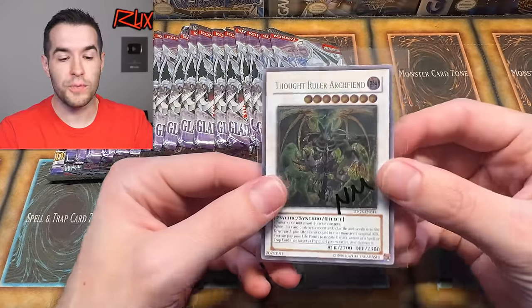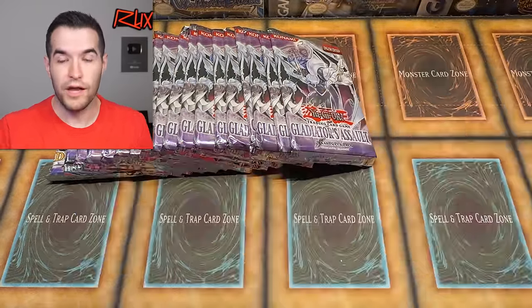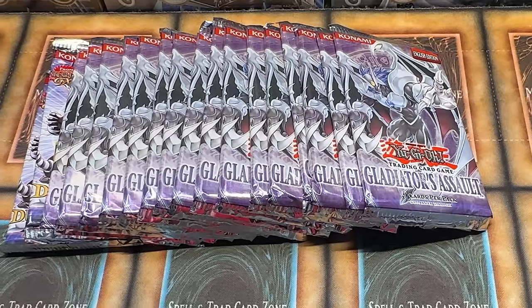I'll be giving away this Ultimate Rare Thought Ruler Archfiend — near mint, really good condition. Just like the video, be subscribed, turn on notifications, and let me know down below what you want to see out of Gladiator's Assault. We've done a recent opening of Gladiator's Assault, so if you missed it go check it out. Also if you haven't seen the first two days of Legacy Week — Shadow of Infinity went crazy, and the Duels Pack Jaden and Yuki opening was awesome as well.